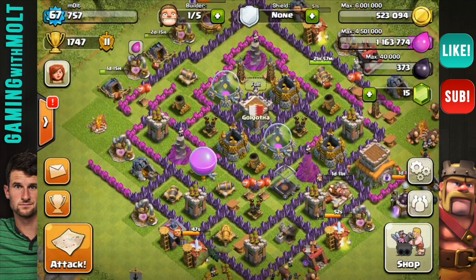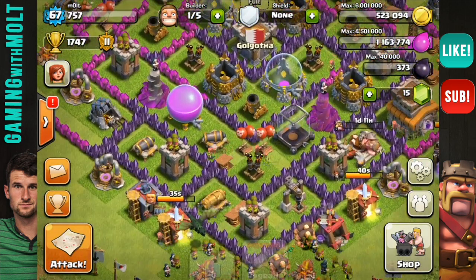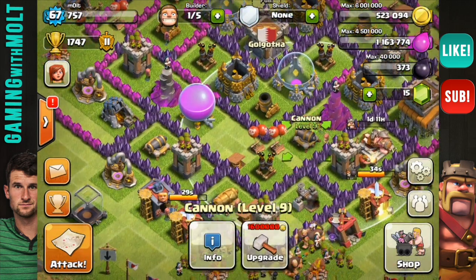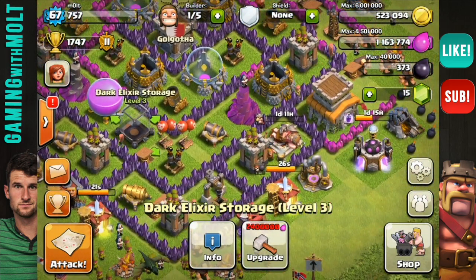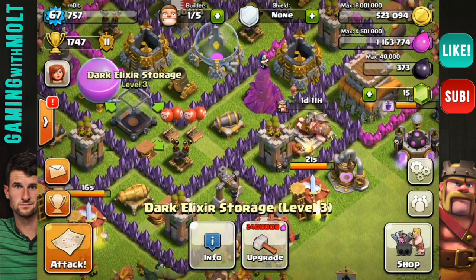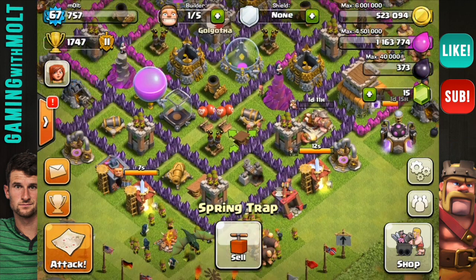I'm going to take my dark elixir and trade it out over here to the left side, because I haven't been attacked from the left side at all. It might be a little bit safer there — as you saw in the replay, he didn't even make it to that area. All that means is I need to put this spring trap right in here. Let me make sure I have all of my defenses out — I do.